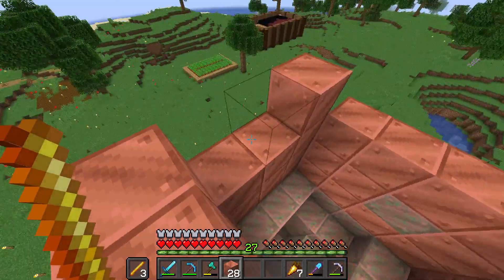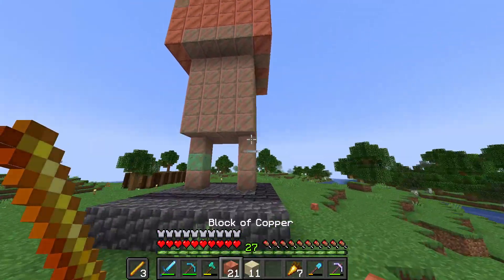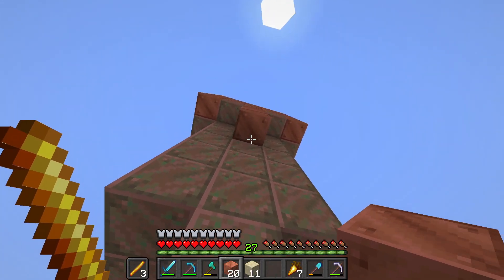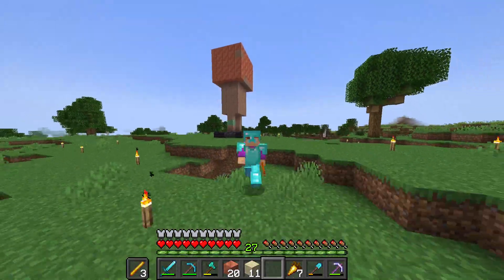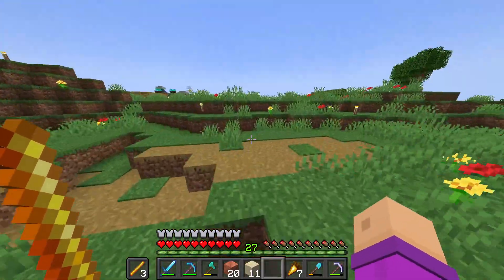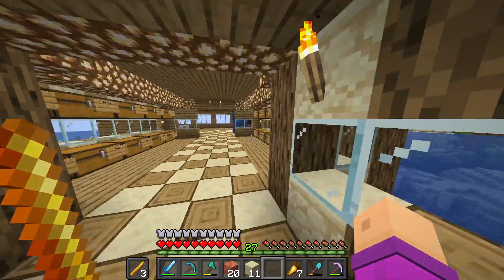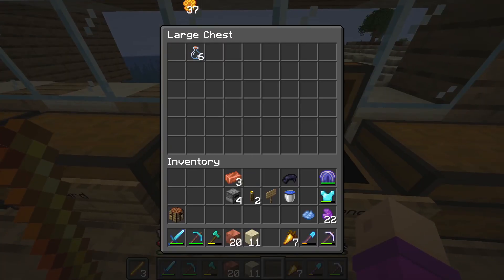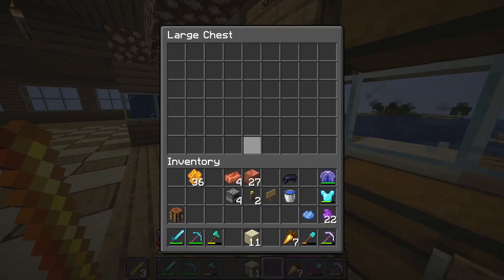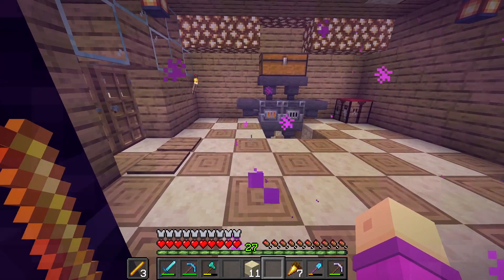I'm actually just going to make this flat — the head here. And I want him to be holding a pickaxe or a sword, so I'm going to grab some copper. The sword is also going to be made of copper but it's all going to be waxed, so none of it is going to oxidize. Actually, you can't make copper stairs, so I'm going to make the sword out of something else. I think I'm going to make it out of crimson wood.